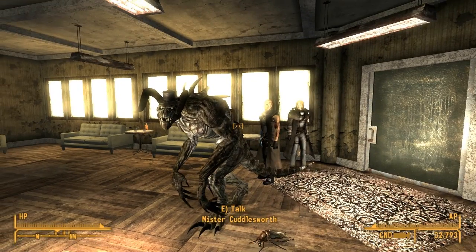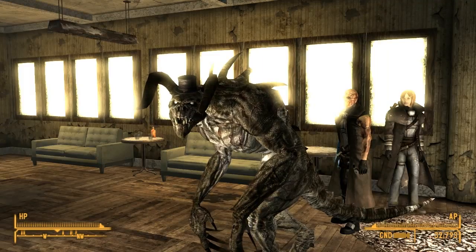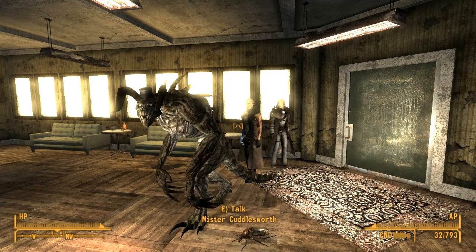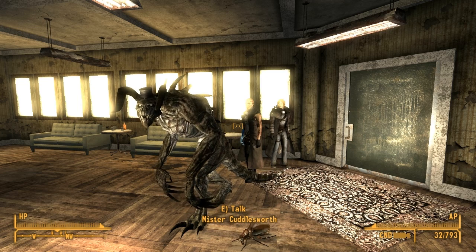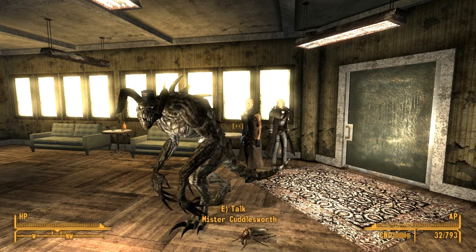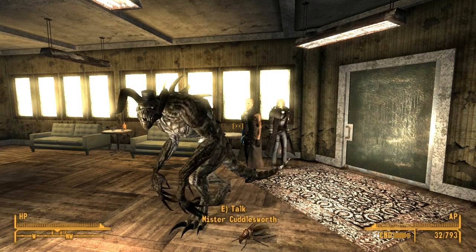Hey everybody, Ningenome here, and today we're doing a four-for in the world of Fallout New Vegas mods. We're gonna be checking out armor, weapons, and a quest mod — the Riot Courier Armor, Homemade Gauss Rifle, Blaska Waka SMG, and the quest mod 'Slap Willy with Your Dilly.'